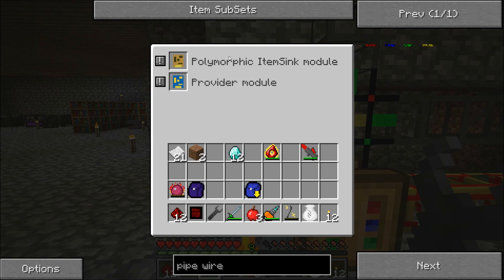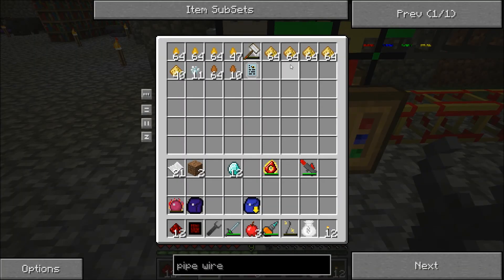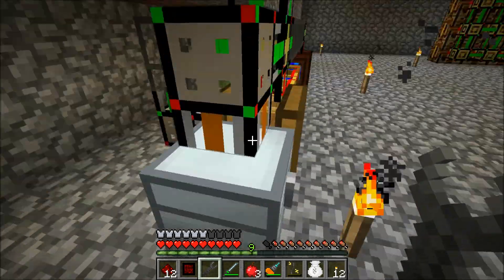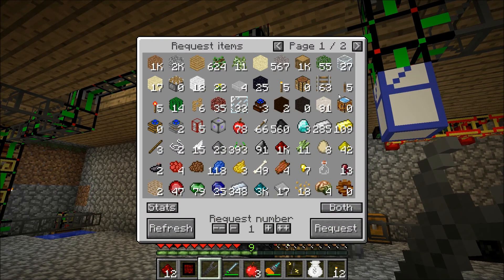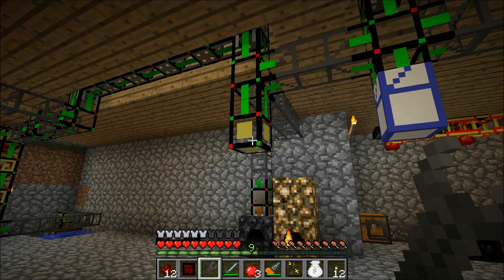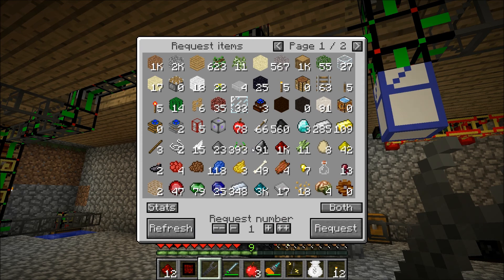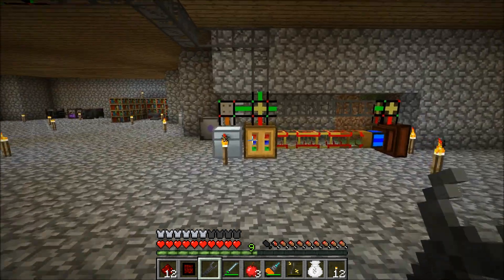I've added this with a polymorphic item sink and a provider, so items that fit in this automatically get into this chest, and this will also provide so I can ask for some of this from the system. I'll be right back guys to fix the card sounds. Okay, I'm back — I should have fixed the card sounds a little bit. So right here I should have all my honeydew and the things I put into this little chest over here. So that works.